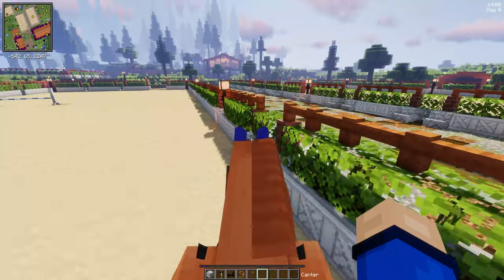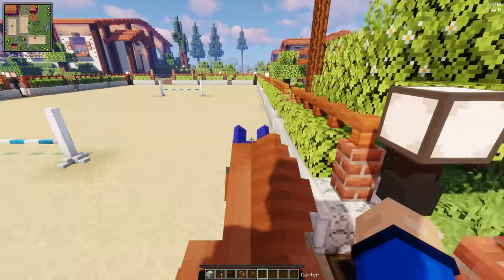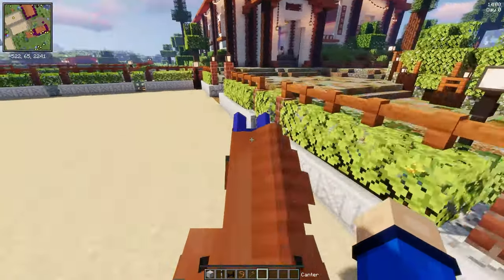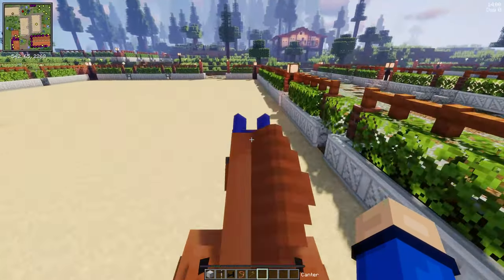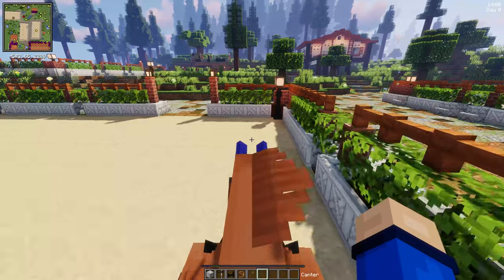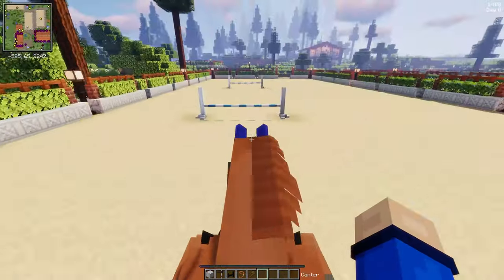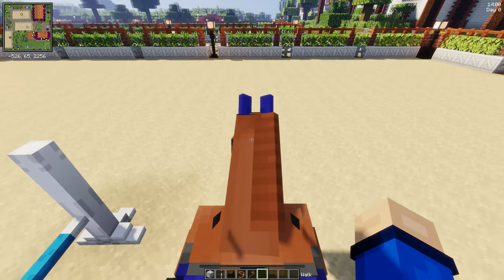There we go - he's allowed us to go to canter now. Let's see if he's going to let us do it. These are the lowest jumps. We could put a pole on a box which is slightly lower, so we might have to try that instead of going straight to these big poles. And - nope, he still did not want to do that.